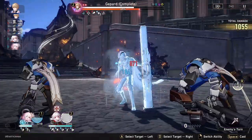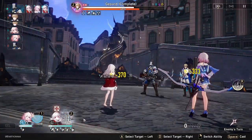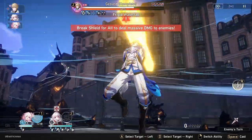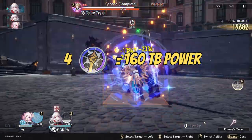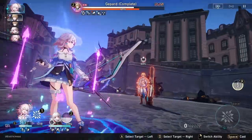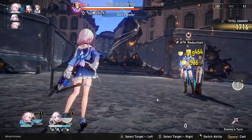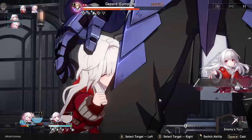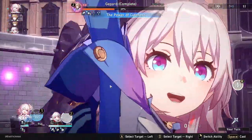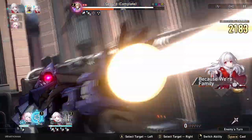The immersifiers you are able to obtain by doing your weekly runs in the simulated universe offer great value for those who don't want to spend their daily trailblaze power on the two-piece sets. If you are a Genshin Impact player, you can essentially think of this as free fragile resin that you would attain from the serenity teapot. The total value of the four immersifiers you can get per week is equal to about 160 trailblaze power — about a day's worth of free resin. With the recent Planar Fisher event giving double drop rates for planar spheres and ropes, I can see this becoming even more valuable in the future. My recommendation is to just spend them as soon as you get them, unless you are preparing for a future double drop rate event.